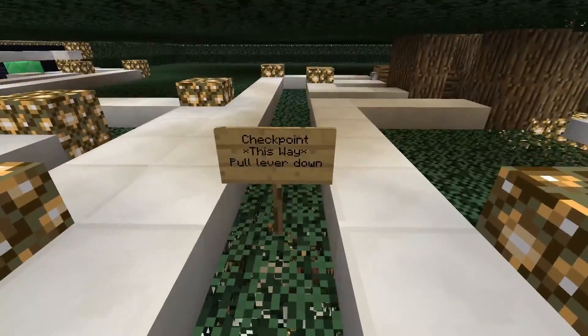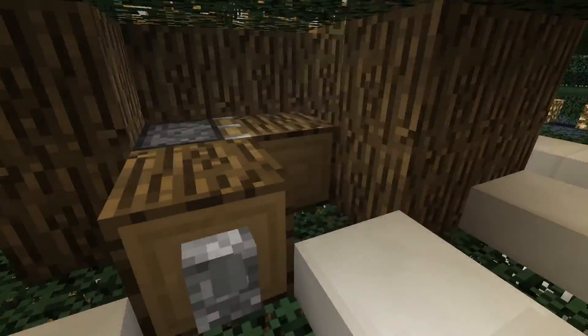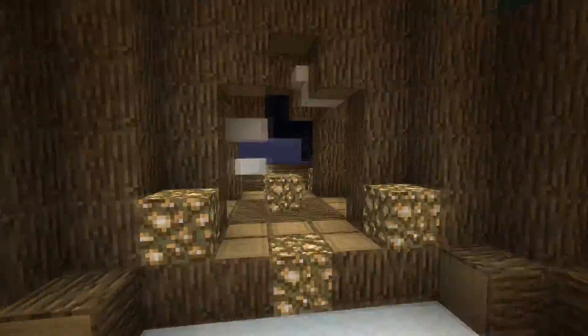Here's the checkpoint system — just a sticky piston with a log. You open the checkpoint by pulling the lever. So let's say you pass this part and end up falling later — just go to the start, go up the ladder, and go off from where you started.